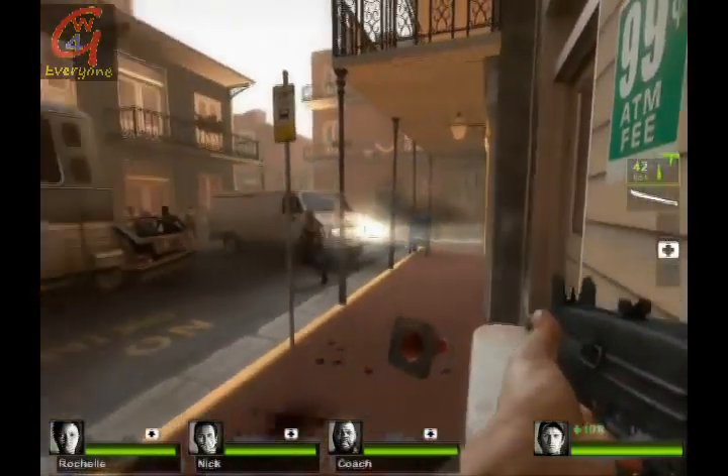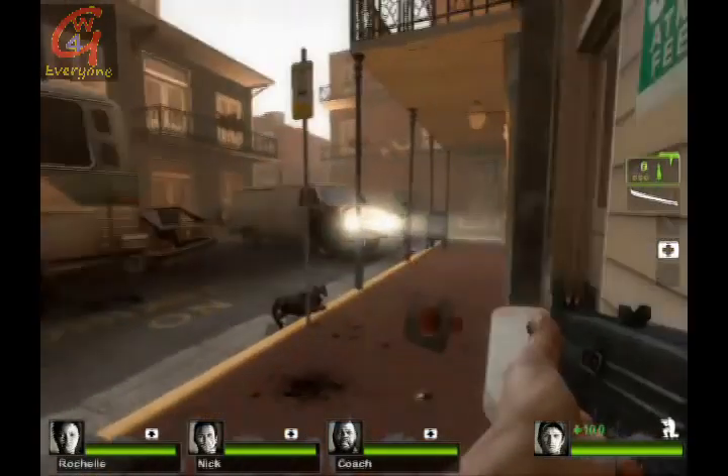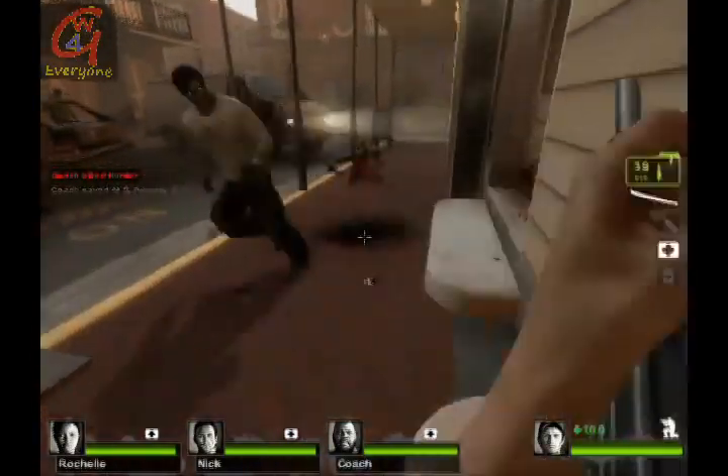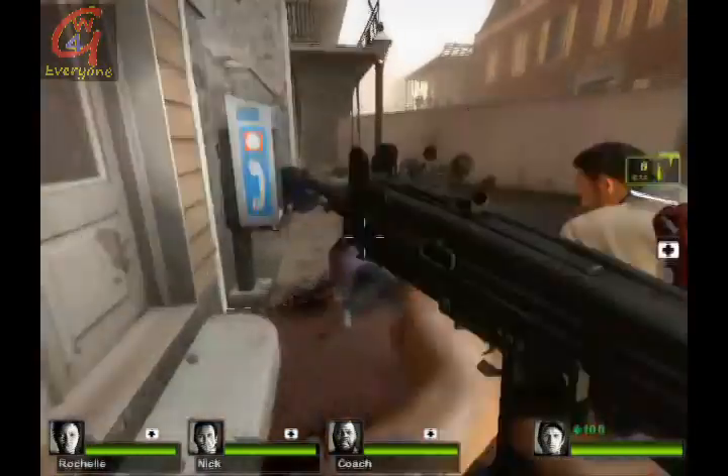Here we will have a horde coming in soon. I was trying to go inside the building but there was a hunter inside. I couldn't go in because there was a hunter in the front and there were also some zombies on the left side, so if I went for the hunter I would have been attacked from the left.